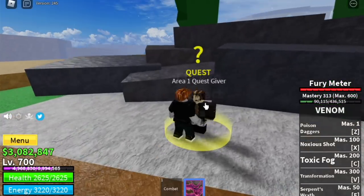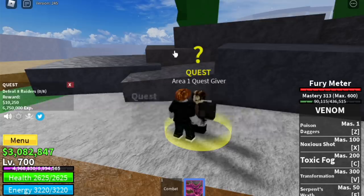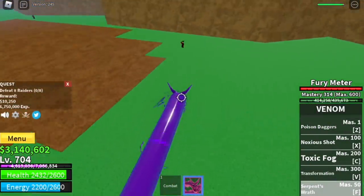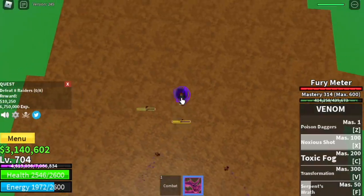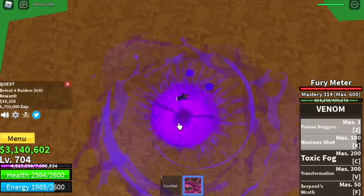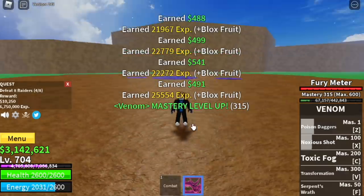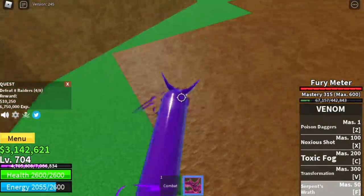At level 700, we are going to start defeating the raider. This is the first time that I'm gonna grind here. On our previous videos, we skipped this and went back to the galley pirates. But now, I think venom is so strong. You're gonna use your Serpent's Wrath to lure them — check this damage, it's so high. After that, you just need to jump, use your X skill and your Z skill. That's enough to burst them. You just need to go to the other side to defeat 4 more to finish 1 quest.